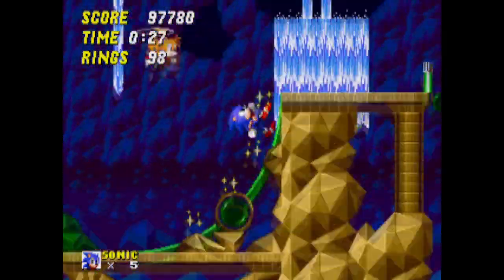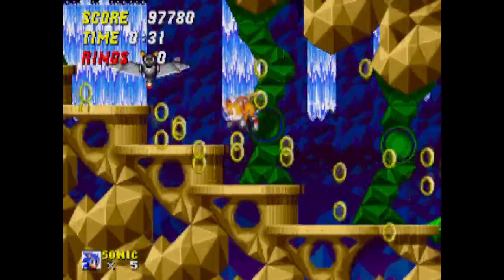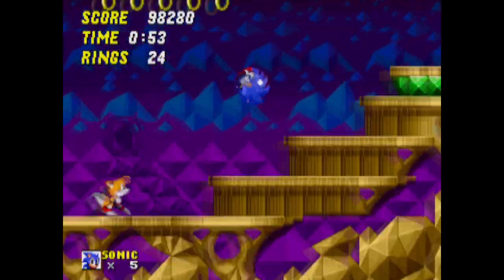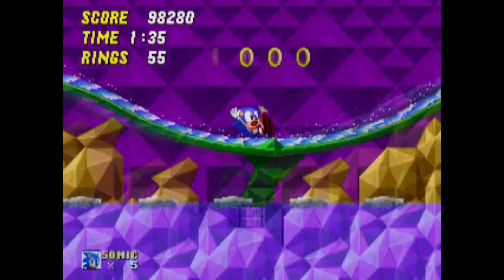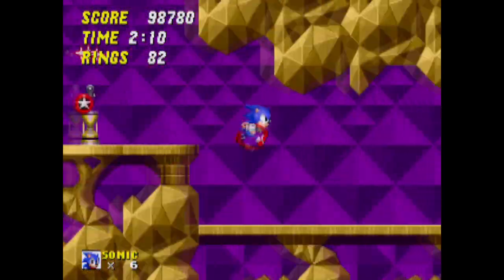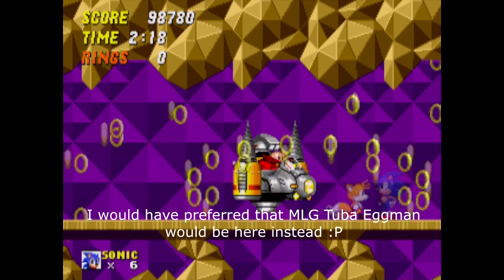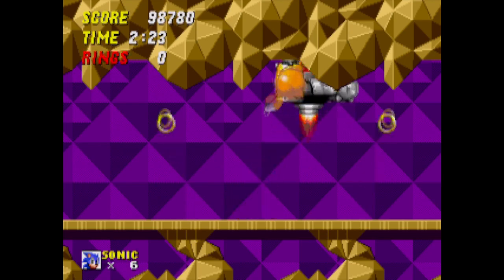Mostly everything from the original Hidden Palace Zone is present, but part of the orange in the background is purple for some reason. I like how the vertical wrapping was handled — you break a mysterious emerald object, causing the water to rise and carry a platform up the steep slope. The watersides function almost identically to the mobile port, which is nice. Reaching the boss, I find it's identical to Mystic Cave's boss. Overall, it's a solid level among the other secret zones added in this hack.